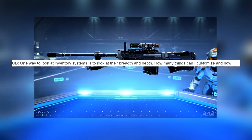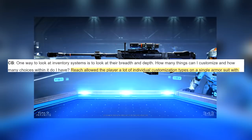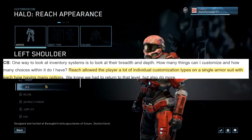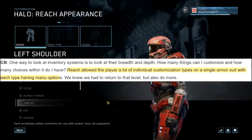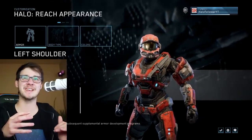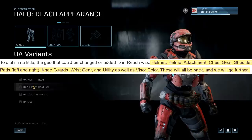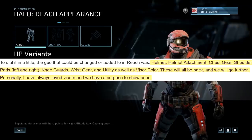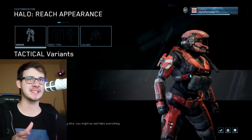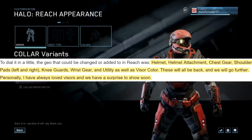We see a bunch of new armors and lots of new skins. They say one way to look at the inventory system is to look at the breadth and scope — how many things can I customize and how many choices within it do I have? Reach allowed the player a lot of individual customization types on a single armor suit, with each type having many options. They confirmed: 'We knew we had to return to that level and also do more.' The geo that could be changed in Reach was helmet, helmet attachment, chest, shoulder pads, left and right knee guards, wrist gear, utility, and visor color — and these will be back and they will go further.